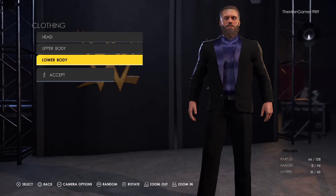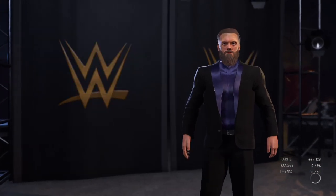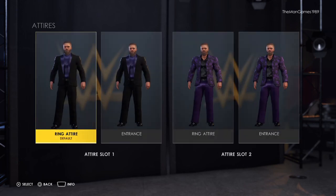And that is how to create Edge — so that is how to create all three members of Judgment Day on WWE 2K22. I do hope you enjoyed this how-to create video today and found it helpful. You can donate to us on Super Thanks and leave us a message that we'll read out on the channel. A great way to support the Man Games is by clicking the like button and subscribing. If you already have, make sure notifications are turned on. You can also find us on social media at the Man Games on Facebook, Twitter, Instagram, Pinterest, Reddit, and TikTok. Thank you very much for watching.